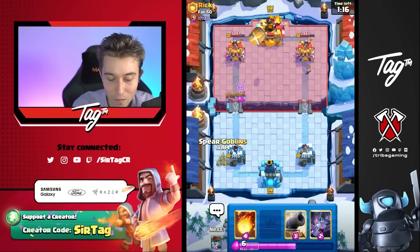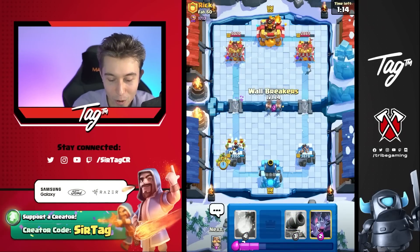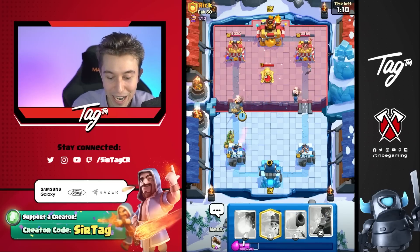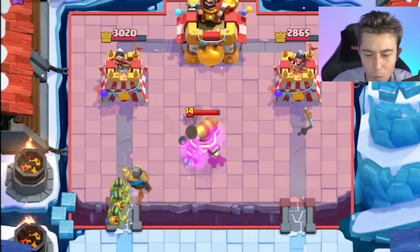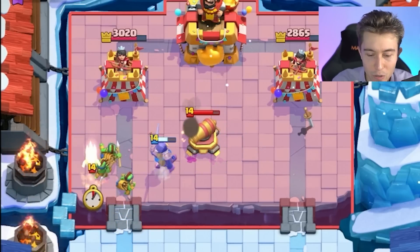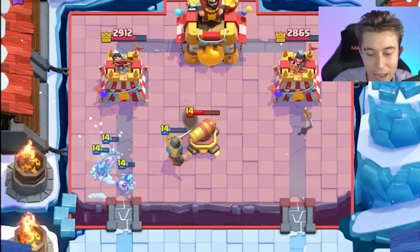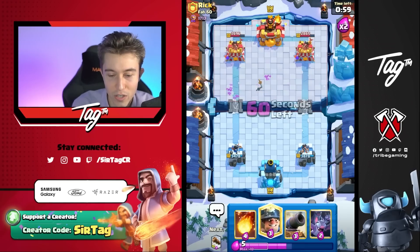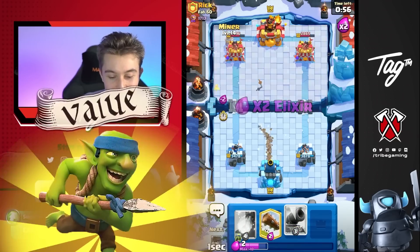I'm going to go in for a Log and then defend with Spear Goblins because it gives us more counter push. Might as well do that when we're up — add a little insult to injury. He's going to go in for a Cannon. I thought he dropped it a little bit too high — the wrong placement. The Spear Goblin's locked on a tower still. Something's never changed in this game: the Spear Goblin is out here always destroying dreams.